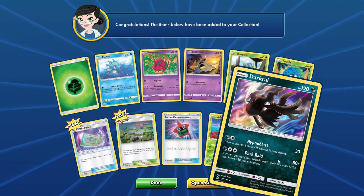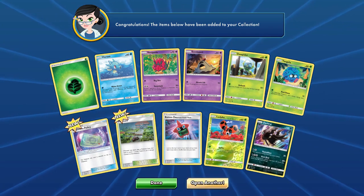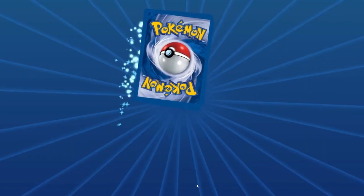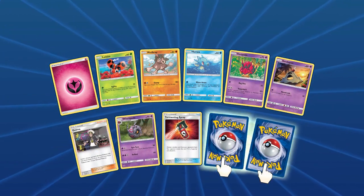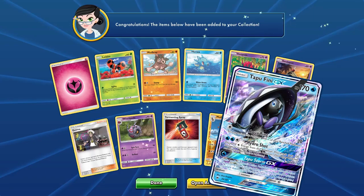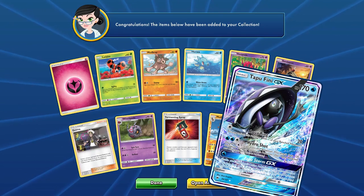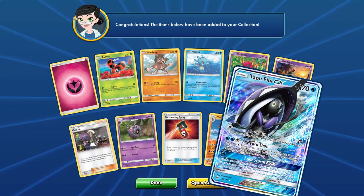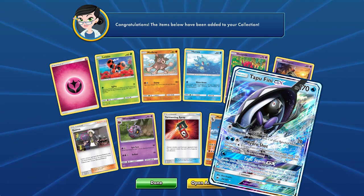And then we get a Darkrai holo. I wish I literally had this as a real booster box right now — this would be the greatest pack opening ever, probably ever in a single booster box — and this isn't even a full booster box worth of packs. I'm going to have to go back and count how many pulls I have because I've never had this many. Tapu Fini GX — are you serious? This is just barely a few packs after we pulled five in a row.